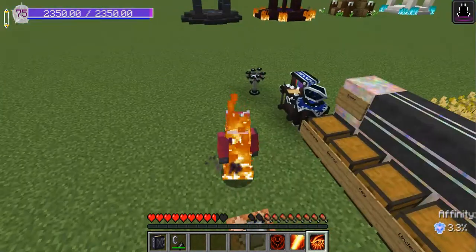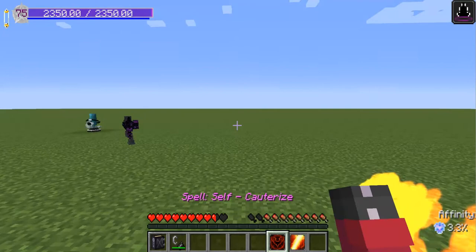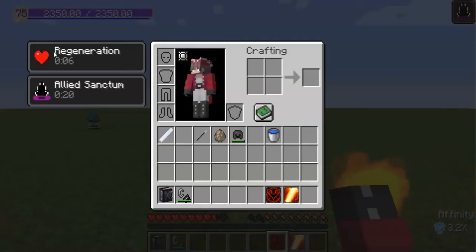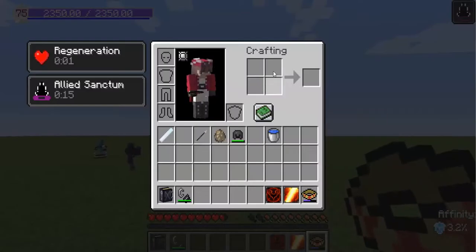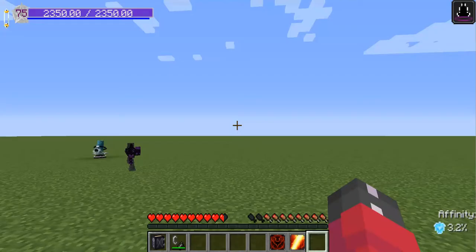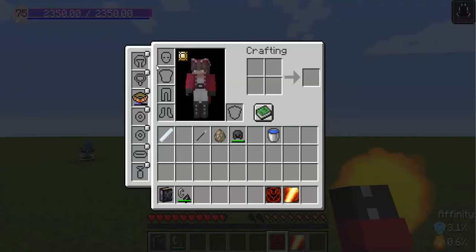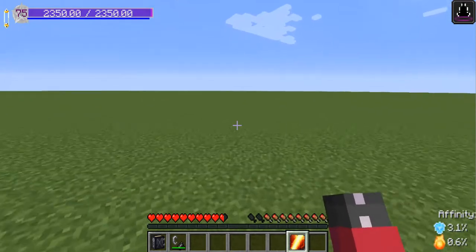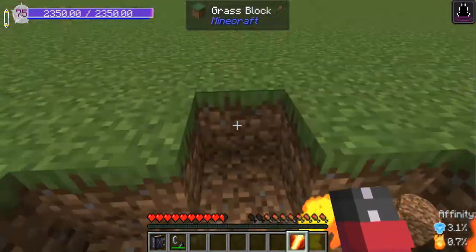However, this spell has its risks, as it may teleport you to an unknown location in the nether. The next spell we have is the Cauterize spell. When you use it, it will deal a little bit of damage to you, but it will give you the regeneration buff. However, if you have some form of fire resistance such as the Ember Glow Bracelet, you won't take the damage, but you also won't gain the regeneration. We also have the Explosion spell which, as its name suggests, causes an explosion which breaks blocks and sets fire.